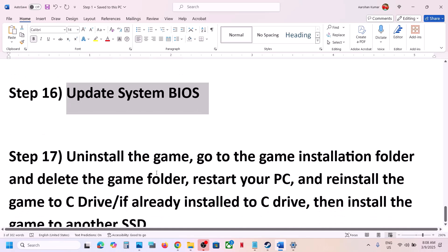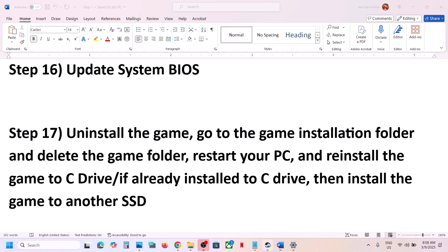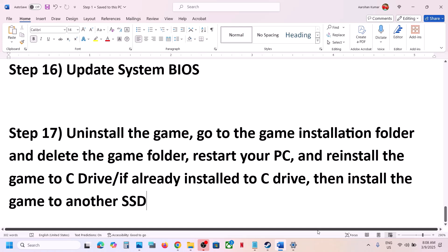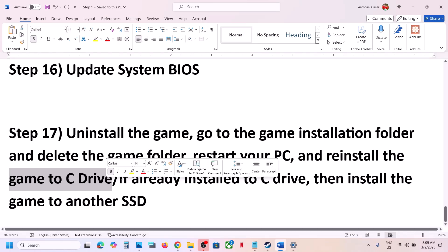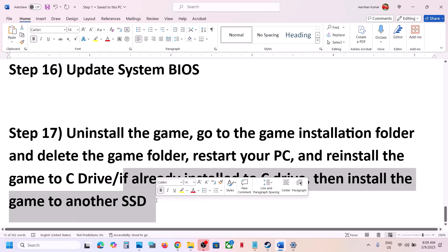The last step is to uninstall and reinstall the game to a different drive. Right-click the game in Steam, select Manage, then Uninstall. After uninstalling, go to the game installation folder and delete the remaining game folder. Then reinstall the game to the C drive. If the game is already on C drive, try installing it to another SSD and check.